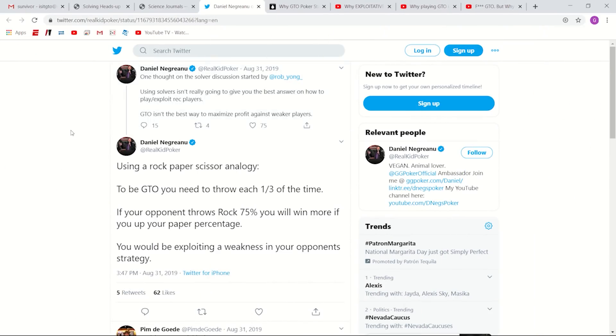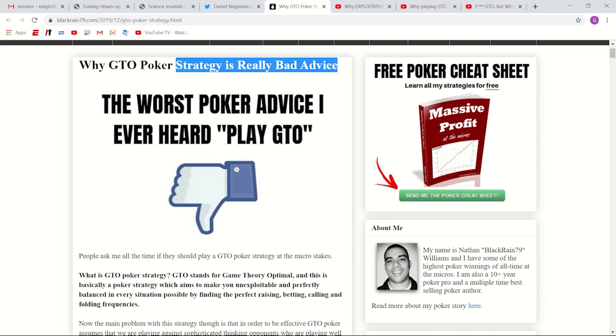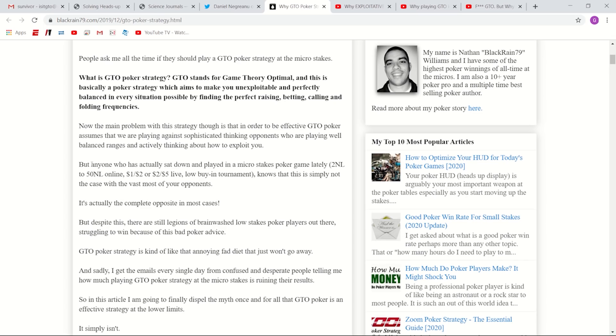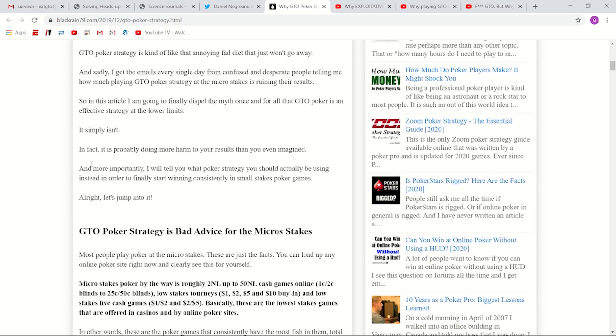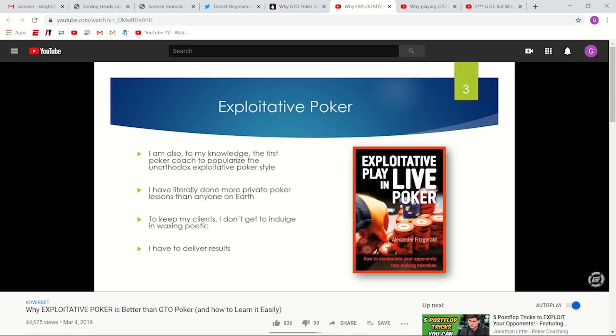However, there's a large segment of the poker community — likely the majority — that believes solvers should not be used at certain stakes or against certain opponents, because real-life humans, unlike solvers, are not utilizing payoff-maximizing strategies and instead have many holes, leaks, and imbalances in their game. Their argument is that to maximize profits against flawed opponents, instead of using GTO, you should use an exploitative strategy to take advantage of their weaknesses.